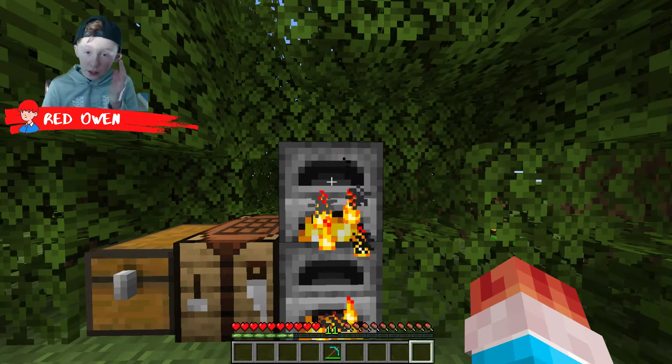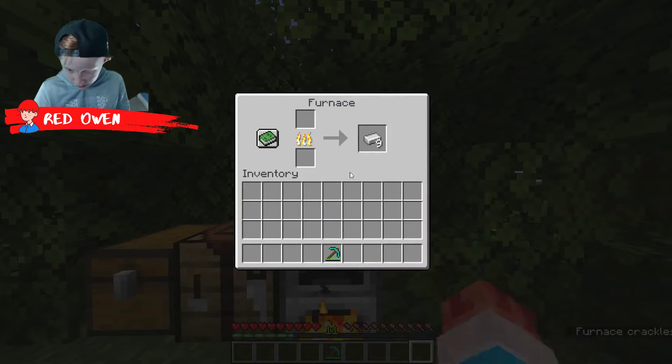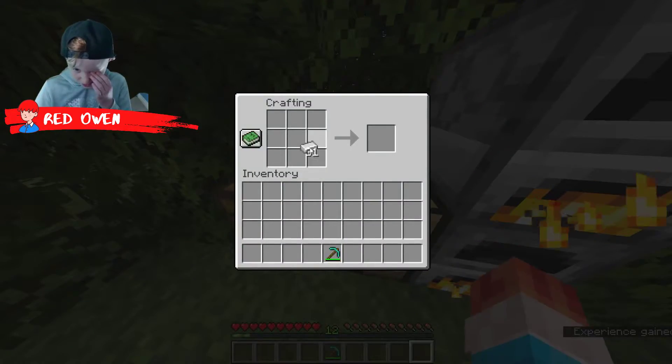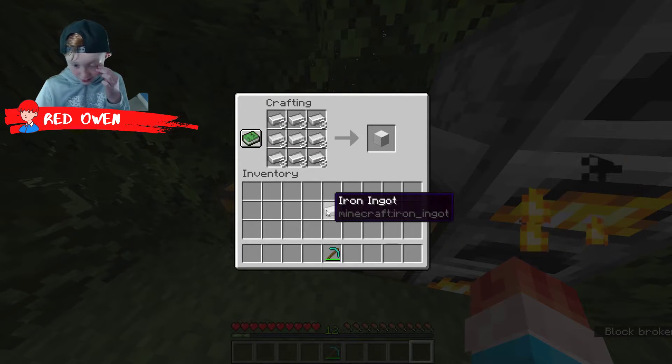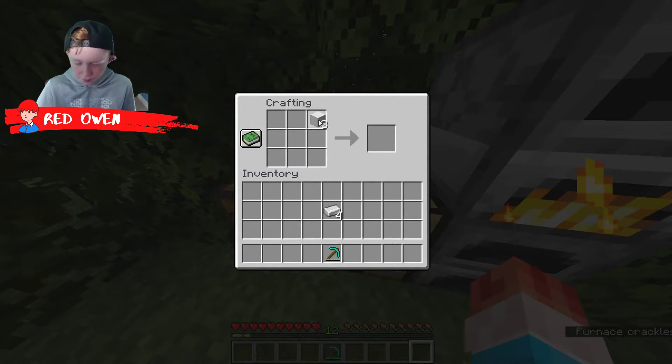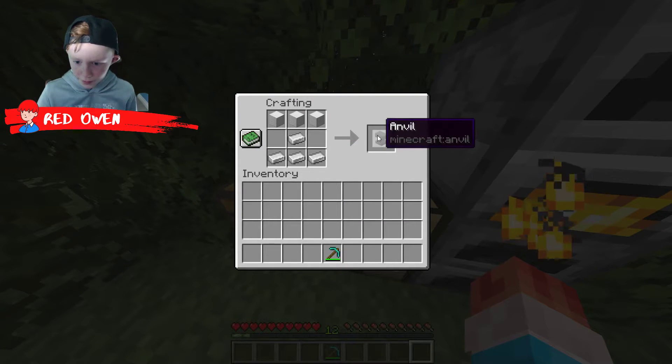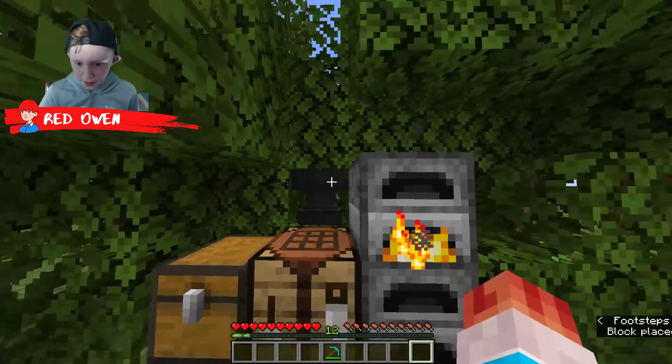Now that the iron is all done smelting, we can grab the iron. Let's put the three blocks of iron and then the four iron ingots like that, and we get an anvil.